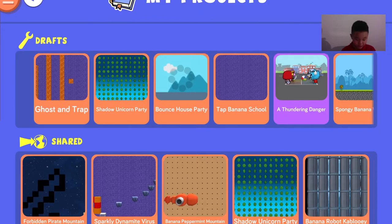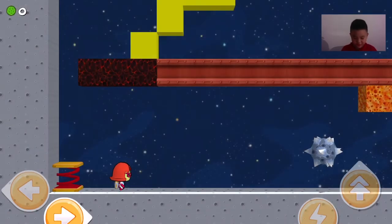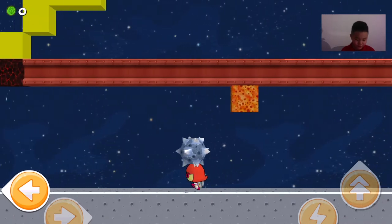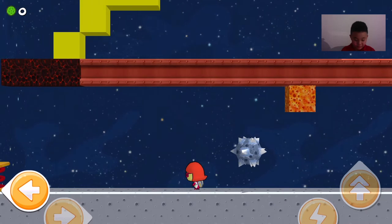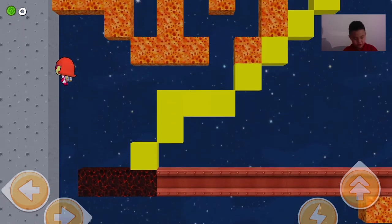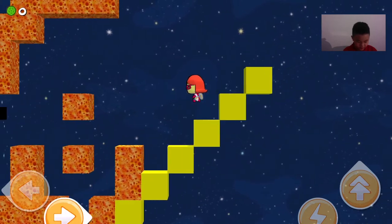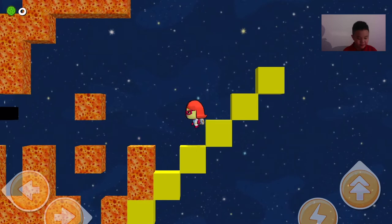The project I'm going to show you is Forbidden Pirate Mountain. This project — it will be impossible for you to see. But wait, there's something more. There's this thing here, and you can go up here. But these are all the deadly spikes. If you touch it, you lose your life. So if you lose your life, you lose the game.